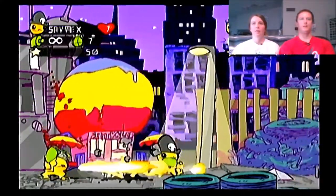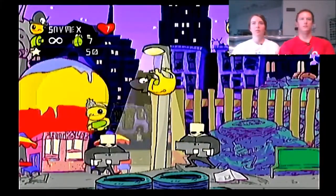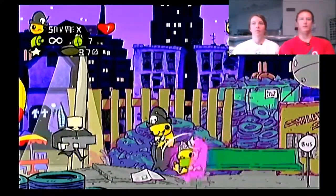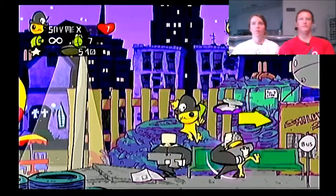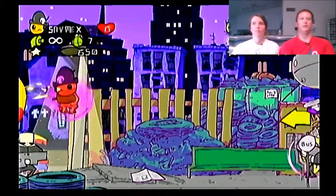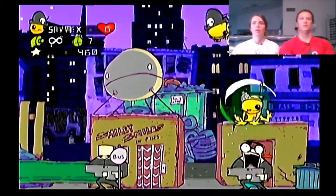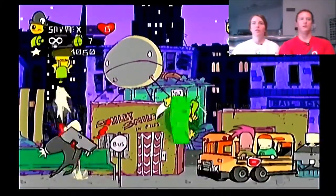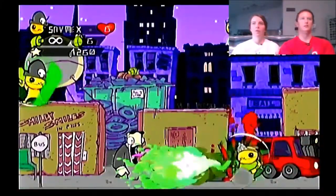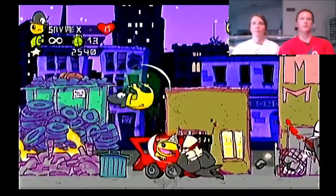Jump on their head — hey, quit killing people! I want to show you: A to jump, A to jump on their heads, then you can press Y to pick them up, B to throw, or you can bite their heads off by pressing B. You have a ray gun, but if you're close you slice them up. You also have grenades — X is to throw grenades, and when you throw grenades you can destroy buildings.